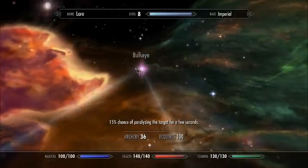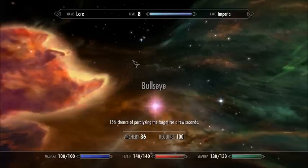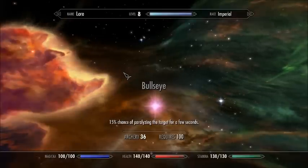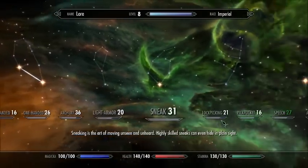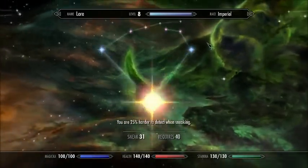Bullseye isn't a very good talent — only at close range. I would never ever recommend it at long range. I think you should be getting it to 3 times bow hit with Deadly Aim.